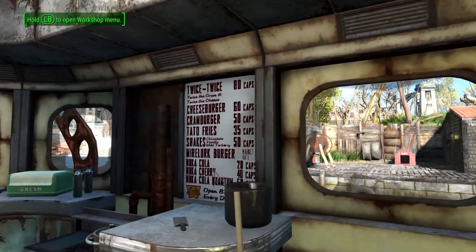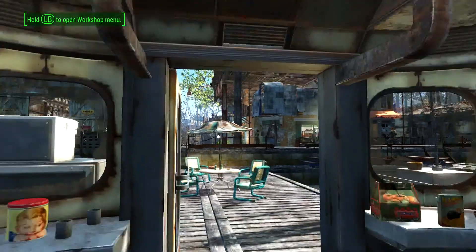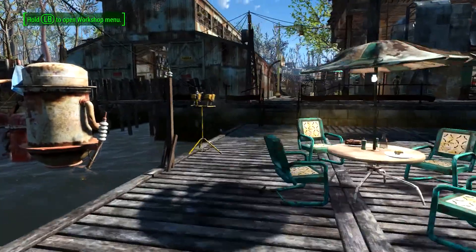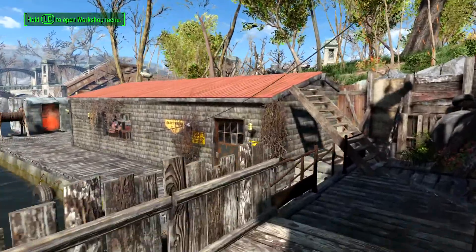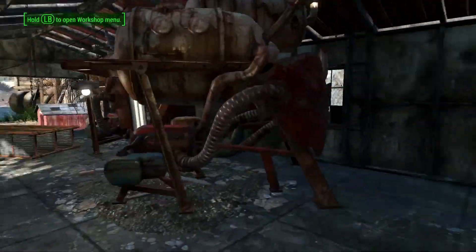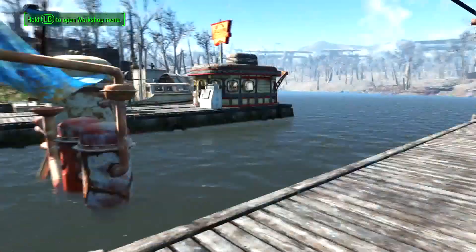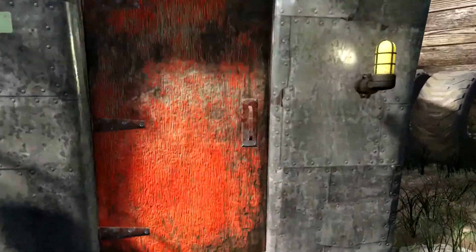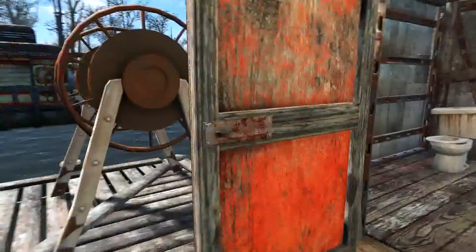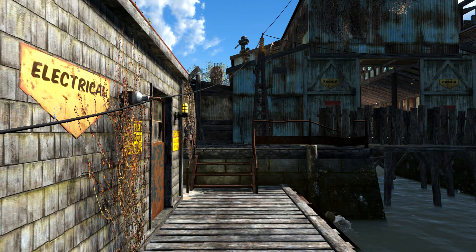I wanted to show off this menu board, which is very obviously inspired by In-N-Out Burger — I wish we had those where I live. There's another sign from the Ruppets mod, which is one of my absolute favorite mods. The Followers, being the Followers, do have access to power. It's not the highest tech, but it is power and it is isolated from the rest of the settlement for the noise and the fumes. We've also got a two-holer that hangs out over the river.